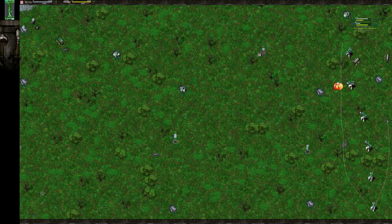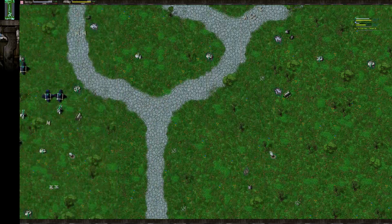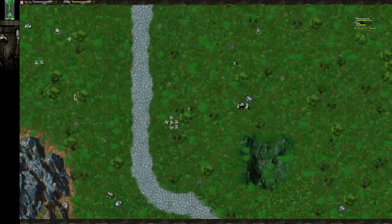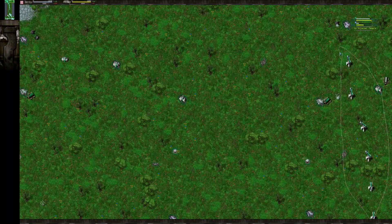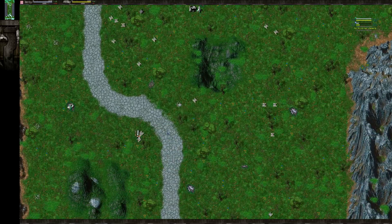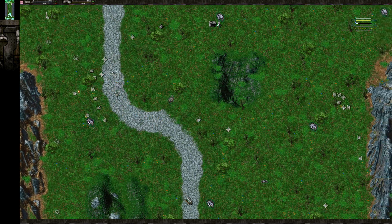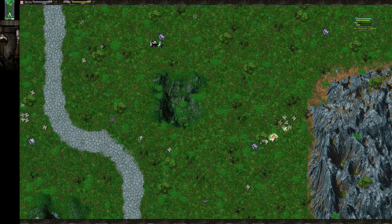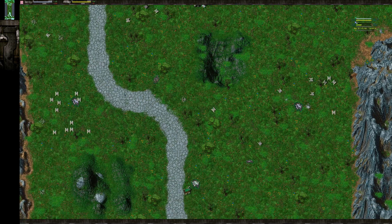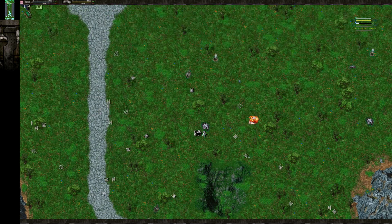BR has built a line of defenders here. On the edge of the map they're going to be a little bit difficult to deal with. In Escalation they don't do the most damage — as compared to original TA, defenders were undeniably the best form of defense. You could spam them, they're great against air and land. But in Escalation they only do a fraction of the damage against land that they do against air. So they're not quite as effective against flashes, but if you have enough of them over time they will eventually clean up those flashes.